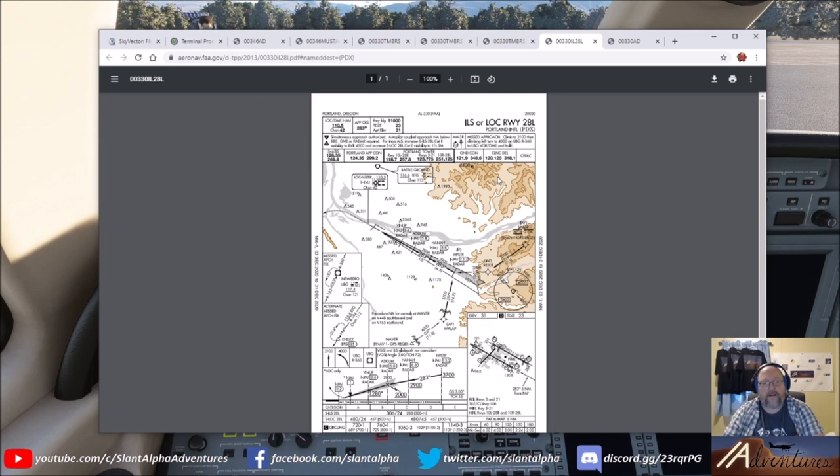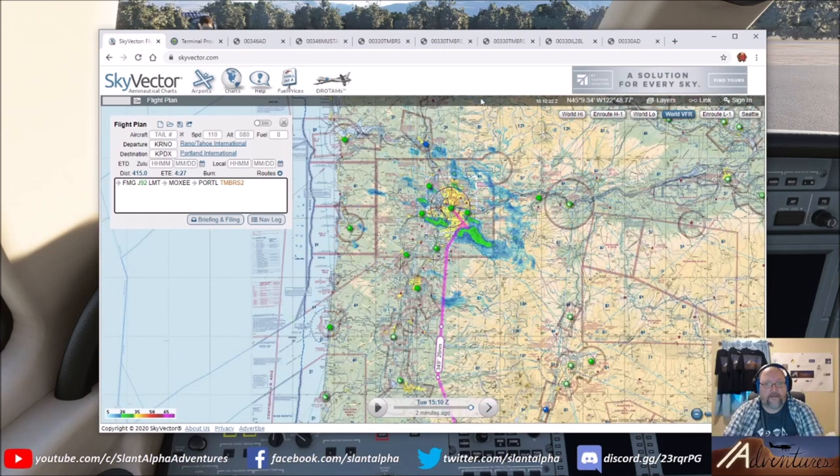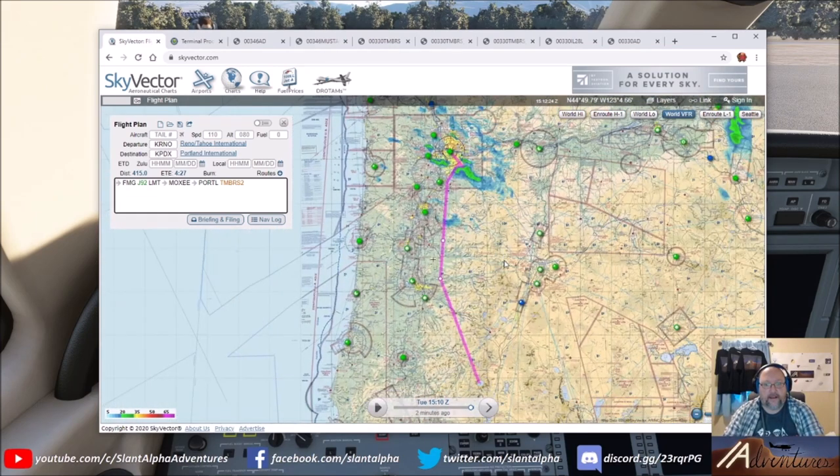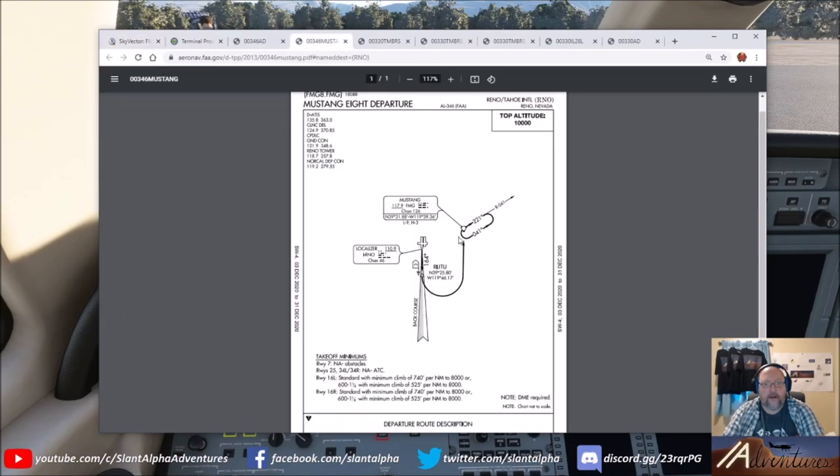Today we'll assume west flow and that we're getting the ILS to 28 left. We'll brief that approach once we're nearing our descent. That's the route, and I think it'll be a really good demo. We'll fully brief the Mustang departure once we get it punched into the FMC and see how it imports.